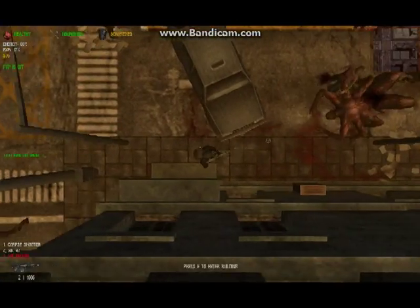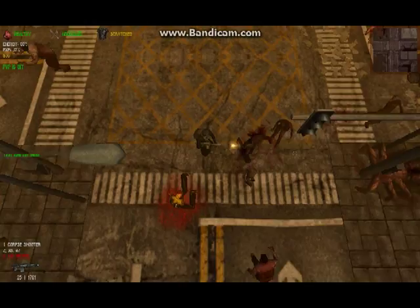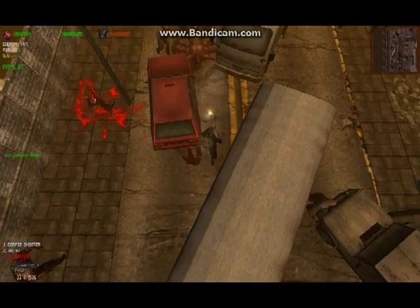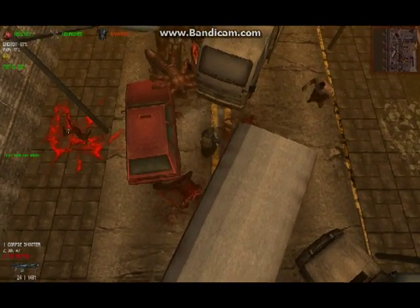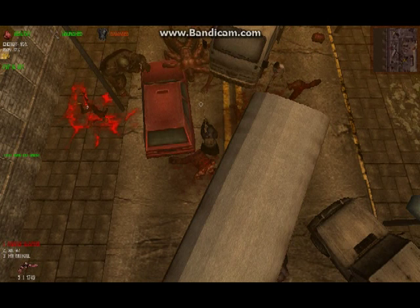Another useful tactic is trapping the giant spider between light posts or abandoned cars. As their name implies, giant spiders are large. When they try to follow you through a tight space, they will get stuck. They will get out eventually, but during that time you can do significant damage to them while recharging your energy. If there's no aggro nearby, you can even switch to a single-shot weapon and save on ammunition.